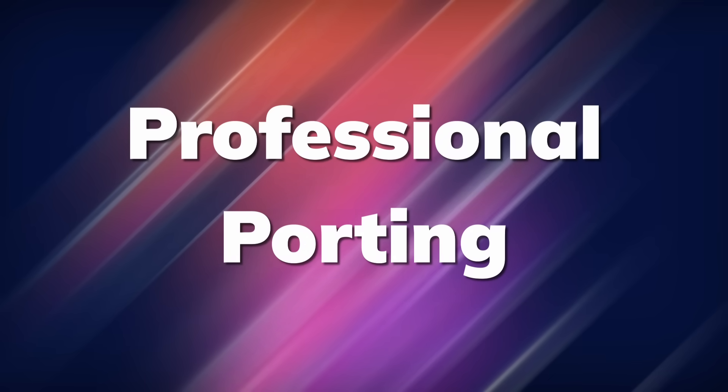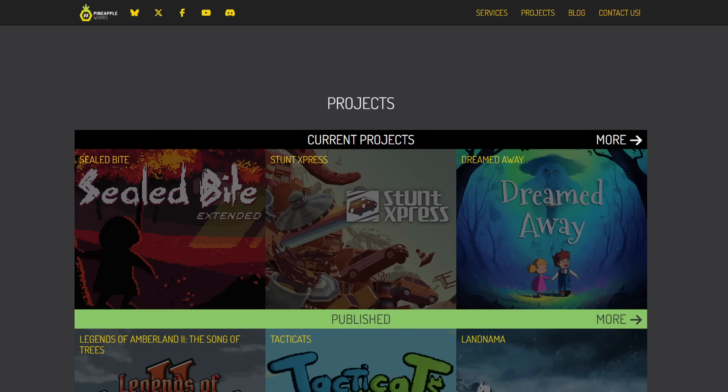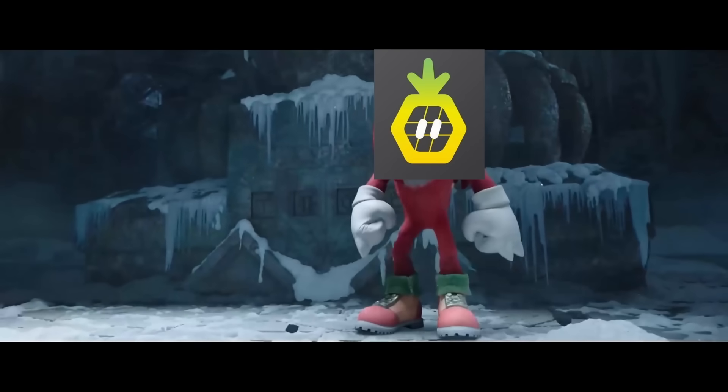Option number one: professional porting services. Companies like Sickhead, Pineapple Works, and others specialize in porting games to consoles. You provide your Godot project, they handle the technical work, platform-specific code optimization, and the certification. This is the most expensive option — they need to have a conversation with you before they even give you a price. But it's also the most hands-off. So if you have the budget but lack the knowledge, this is your path.